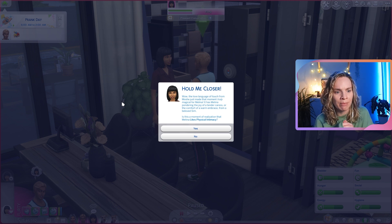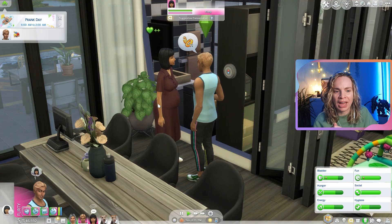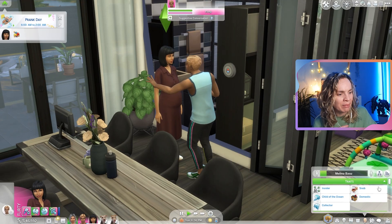Moshi's love language of touch just made that moment really magical for Melina. It has Melina pondering the joy of a tender caress or the comfort of a warm embrace from a beloved Sim — is this a moment of realization that Melina likes physical intimacy? Yes! I love that new system, that makes me so happy.